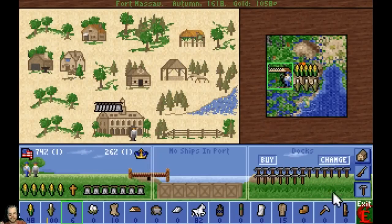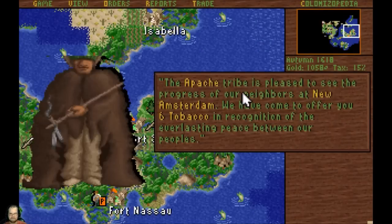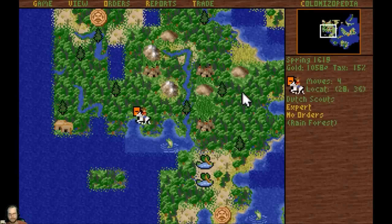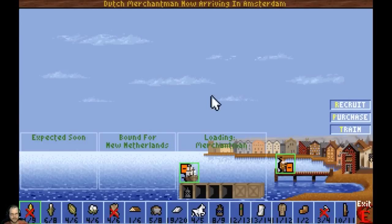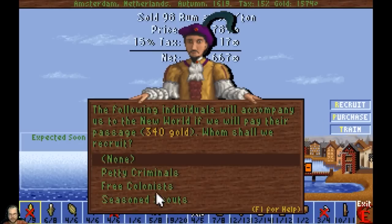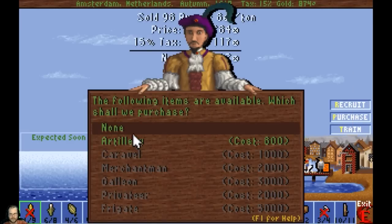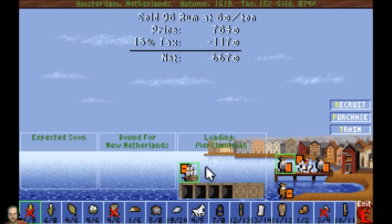I'm going to buy those things - 400. I want people though. I'm not going to recruit petty criminals, but we can get the scouts and the free colonists - that'd be nice. Always nice to have free colonists around. If I don't have Indians that want to train me something good, I can train myself with the school I have - I think I can train my lumberjack, which might be nice. So I'm going to sell this for 600, which isn't too bad. I'm going to recruit colonists and seasoned scouts. I could buy artillery, but I'm going to save my money and see if we can get a lumberjack trained. I think I'm going to save my money and buy a better ship.